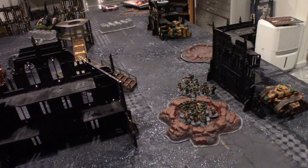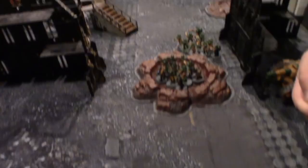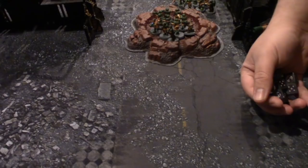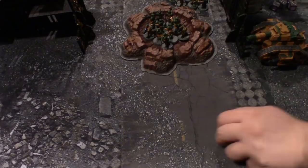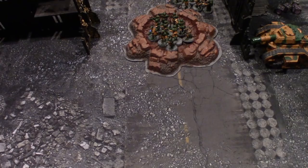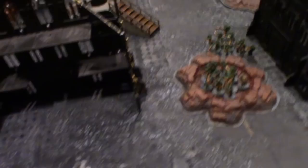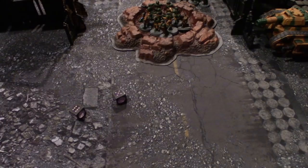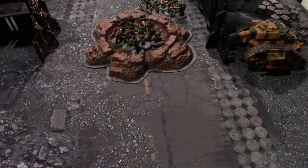First Neophyte unit fires everything at the Wraiths. Four of the models are in rapid fire range giving 11 autogun shots, hitting on fours. Strength four vs. Toughness five, so wounding on fives — two wounds. The Wraiths make their three-up invulns. Two Mining Lasers both hit, both wound on threes at AP minus three, strength nine — and the Wraiths make both three-up invulns again. The crack grenade misses. Second Neophyte squad fires in with 12 shots, hitting on fours — only one wound scored, which the Wraiths save.